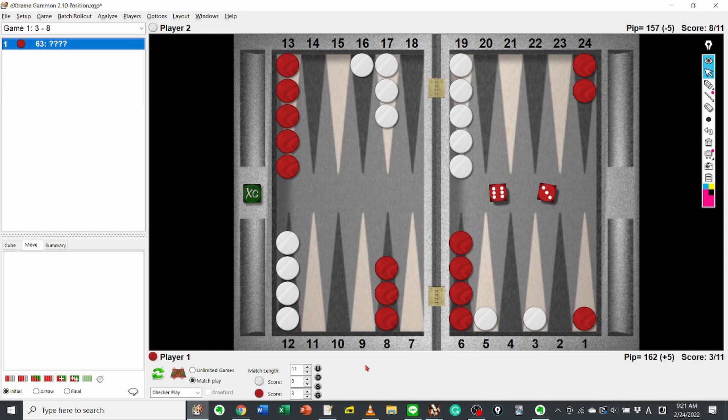Red rolled 6-3. The score is 3-8 to 11. How do you play this dice? I'm going to wait 3 seconds before you make your own move. If you want to think more, you can pause the video and restart it. So let's get started!